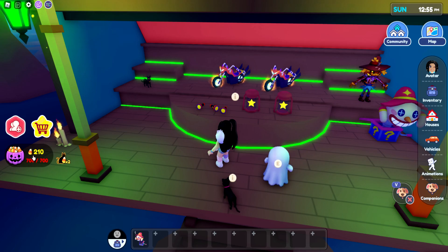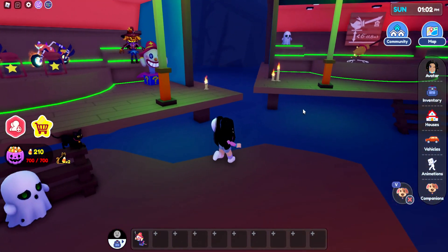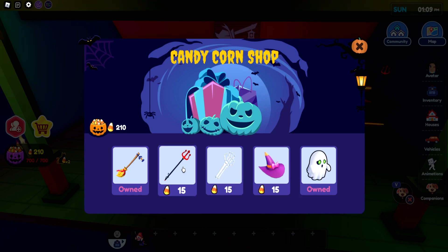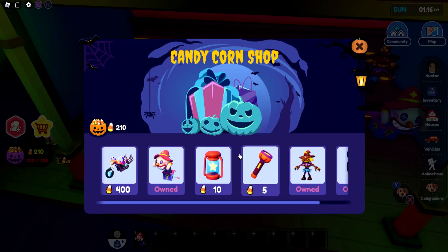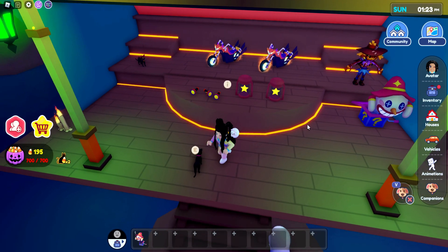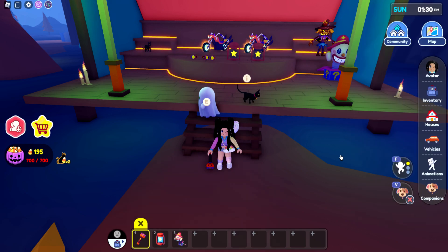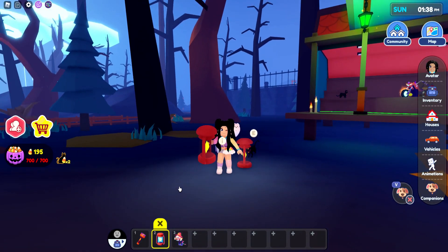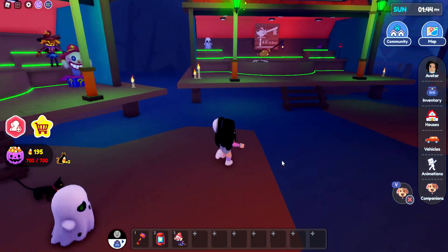So how much do we have? We have 210 candy corn remaining. We have collected everything. Like I said, I do want to come back — that item is 400, so we don't have enough for that and we've already opened everything up here. Let's go over here. We have the flashlight — does it work? Yes! You can click it to turn it on and off. And then next is this star — it even has a glow to it. I love this star. So we have everything from the first day.